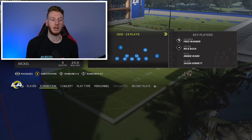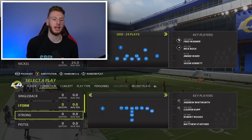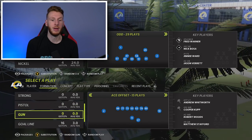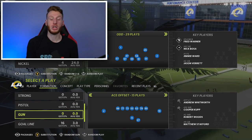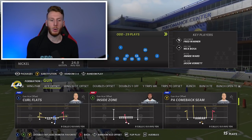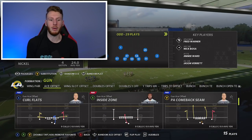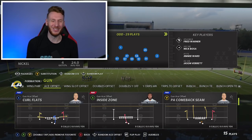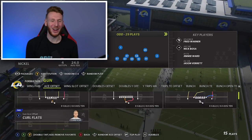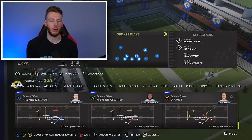You have single back stuff, shotgun stuff, some I-form stuff. Wing and H slot, H wing and H slot open, strong HY off, pistol strong slot open, pistol ace, gun ace offset — which is something you can audible into from gun bunch when you sub a tight end in at wide receiver to match this personnel. It has really good runs: read option, inside zone, counter, 0-1 trap — very solid run plays.